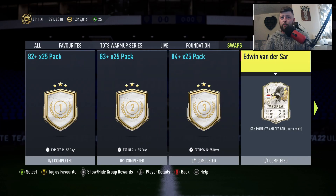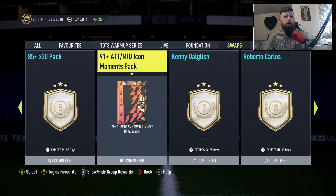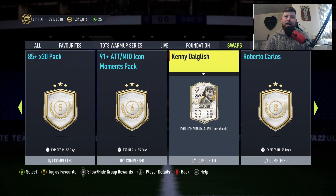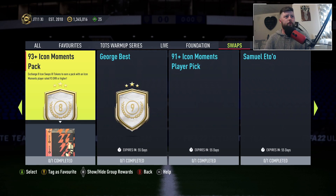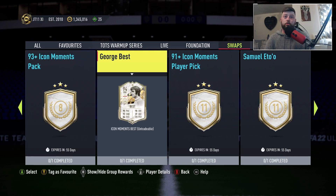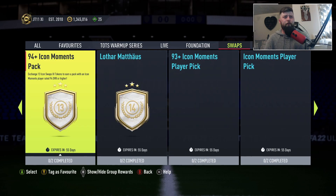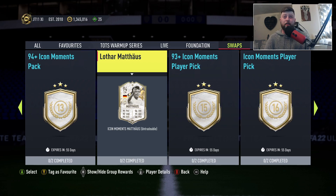The first icon reward is Edwin van der Sar for five tokens - fantastic. We then have a 91 plus attacking mid icon moments, Dalglish moments, Roberto Carlos moments - very good. Then a 93 plus George Best - are we going to get moments on every single one? It looks like it! Then a Samuel Eto'o 94 plus moments.